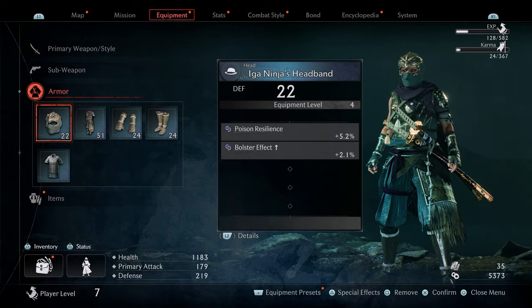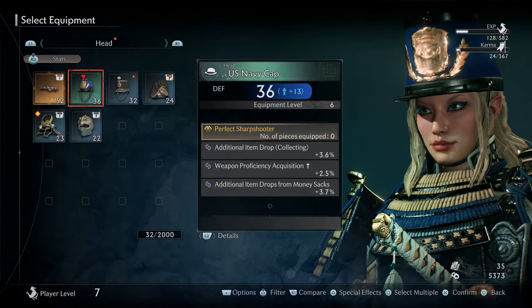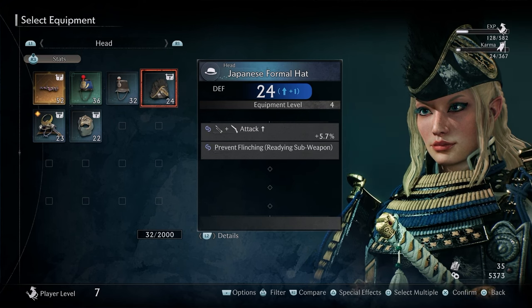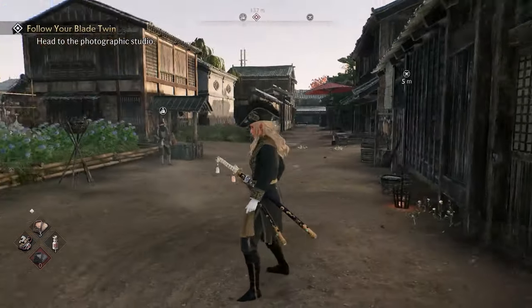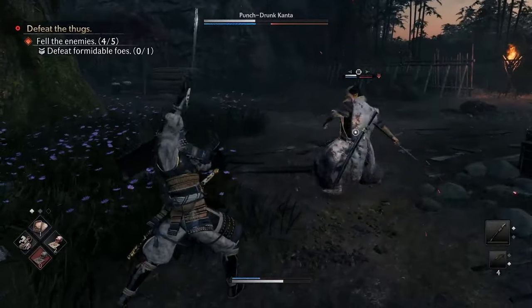For the Bando armor set, go to armor and choose all the pieces that say Bando Warrior. Then for the Japanese Formal Wear set, choose everything that says Japanese Formal, which looks like this. The Japanese set is actually the strongest one compared to the others, although I like the Bando one the most because it reminds me of Ghost of Tsushima.